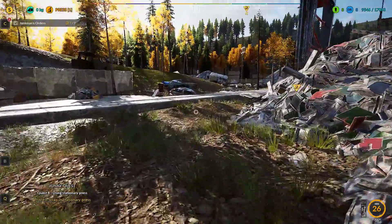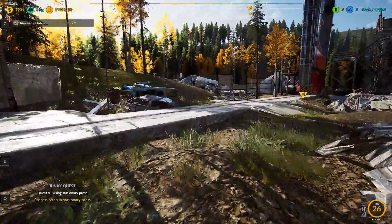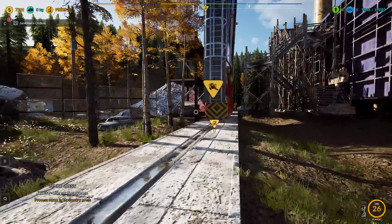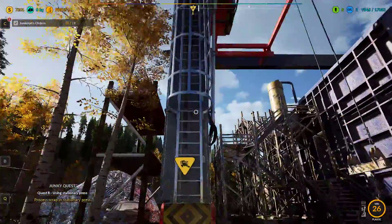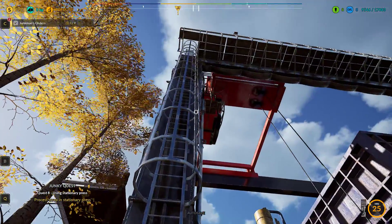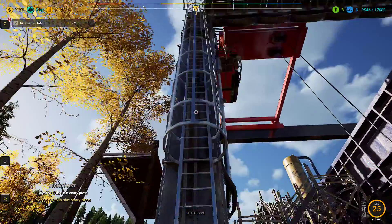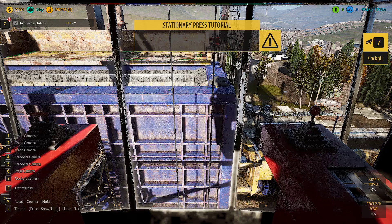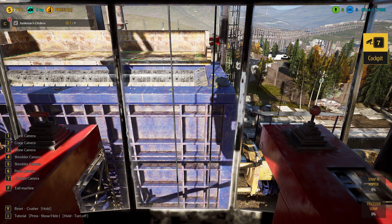Process scrapping stationary press. This thing is a thing of freaking beauty. This really is something else. If you play with dynamic weather effects on and you get a storm, this is great to operate the crusher in. It really is something else. I've got to go through all this tutorial, haven't I?